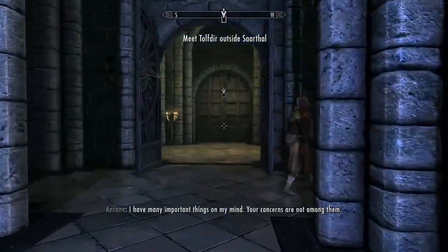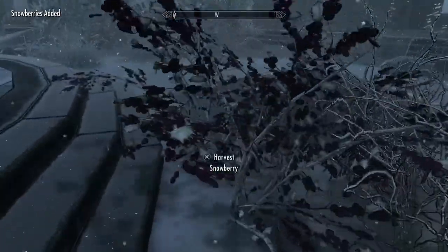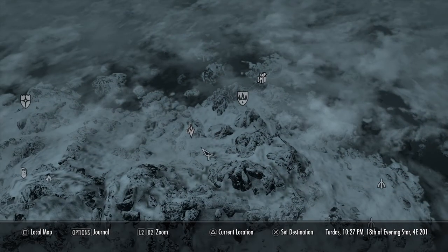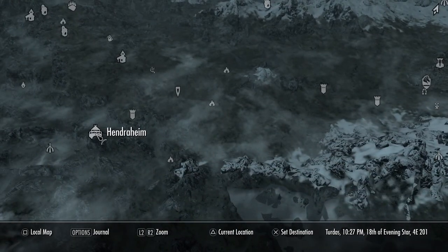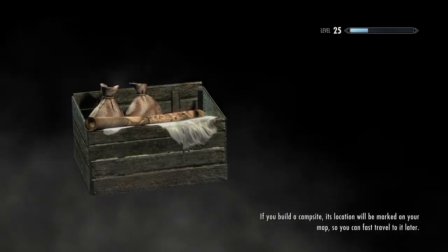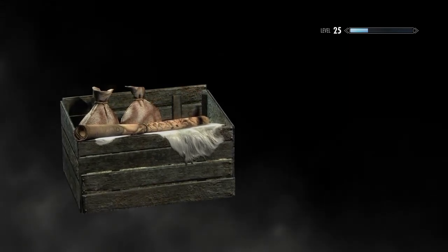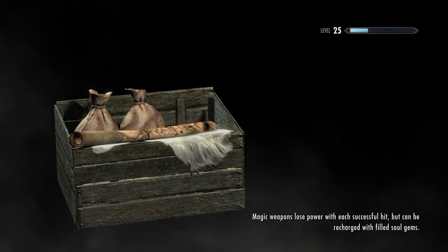Yeah, this is the quest I have where we go to Sarthal and find one of the amulet fragments. We have a little time, so I think first we'll go back down to the house real quick, probably disenchant the robes we got if we can. If not, we'll just sell them. I don't think Tennelia and the guild has gotten her money back yet, so we'll probably just go to Whiterun or something. Oh yeah, we got some dragon bones and stuff — let's drop those off.